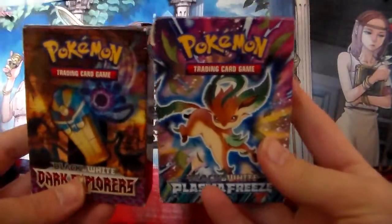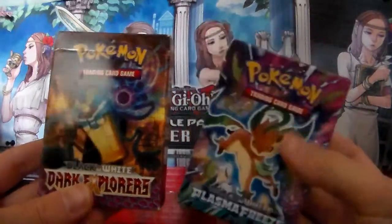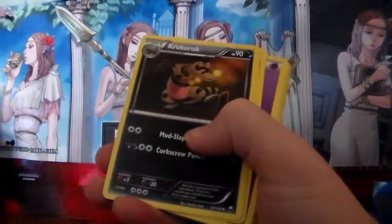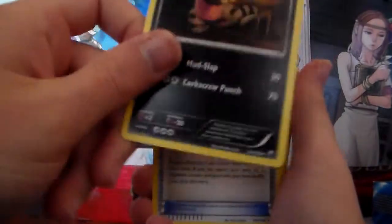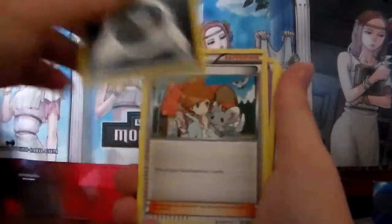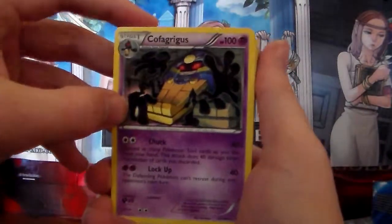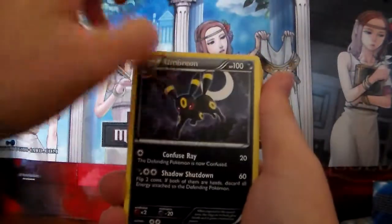Okay, onto the decks. We got Plasma Freeze and Dark Explorers. Opening Dark Explorers first — they're neat little deck boxes. So we got Dark Energy, a bunch of Dark Energies, a Krokorok, Dark Energy, Professor Juniper, Psychic, Eevee, Cofagrigus, yeah, Dark Energy, Sandile, Umbreon — it's a neat artwork.